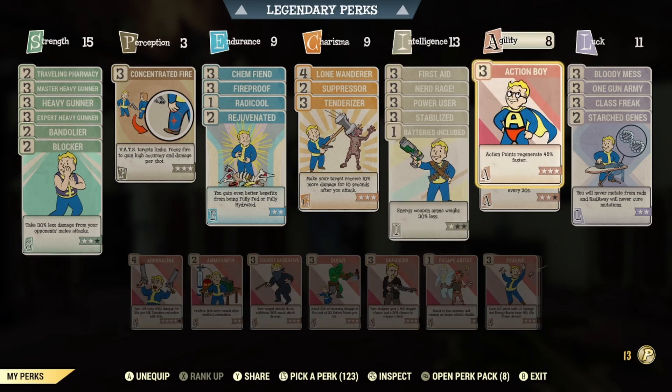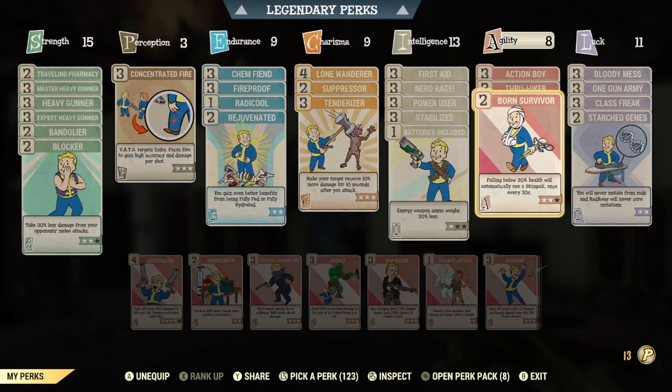For Agility we've got Action Boy, Thru-Hiker, and Born Survivor. I would highly recommend Born Survivor if you're using diluted or regular stim packs and you're able to carry a bunch. But if you are struggling with stim packs, I don't recommend Born Survivor because it will consume the every living crap out of your stim packs, so be warned.